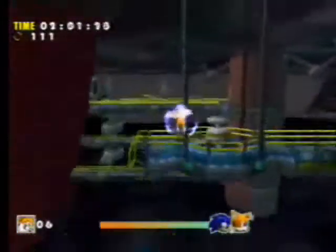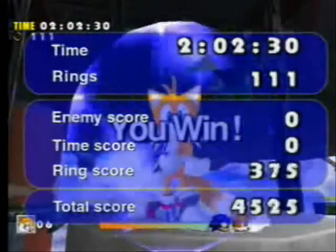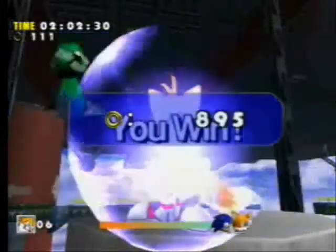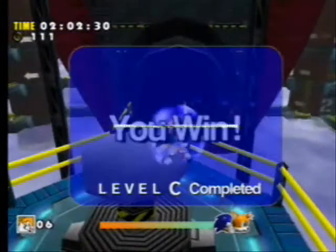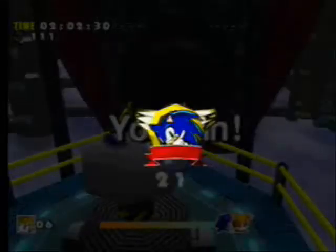Another interesting thing is that this stage, more than others, tends to use Tails to show shortcuts that you can take as Sonic. And you'll see that come out with Metal Sonic. In other stages, Tails might show a few shortcuts that Sonic can take, but in this stage, definitely, every path that Tails can take, Sonic can take — except Sonic will have to use the homing attack where Tails would fly.